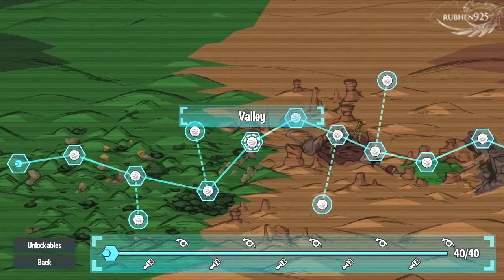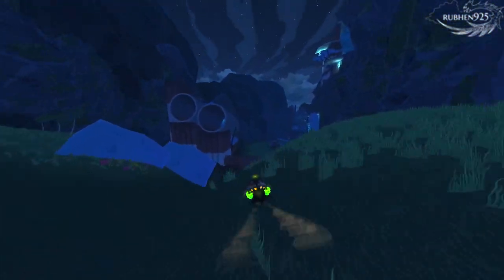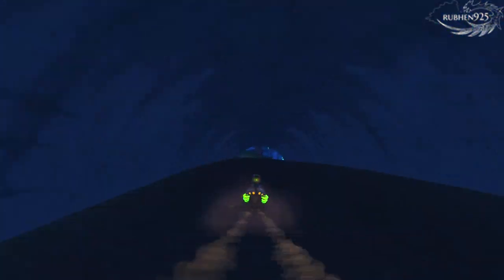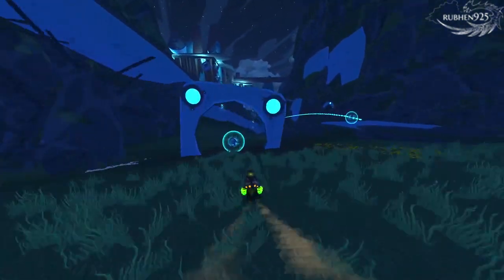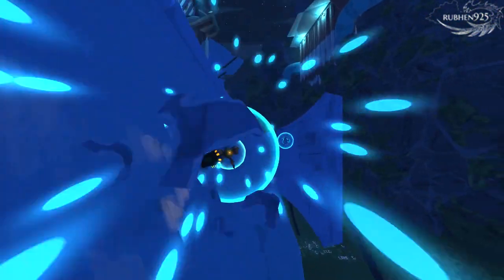The next four collectible tokens are found in level 5, Valley. The first collectible in this level is Token 18, right after the first checkpoint. Go down the hill till you can see a wall you can magnetize on towards the left. Magnetize onto the wall and jump from one wall to another to reach a platform to get to the token.